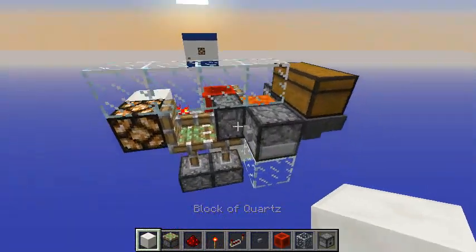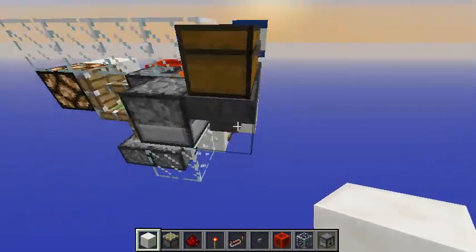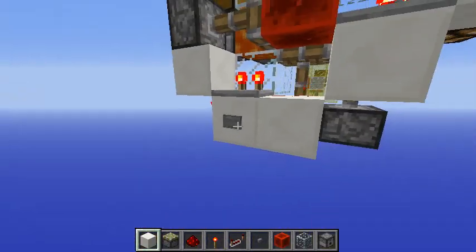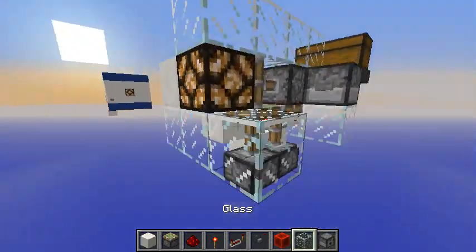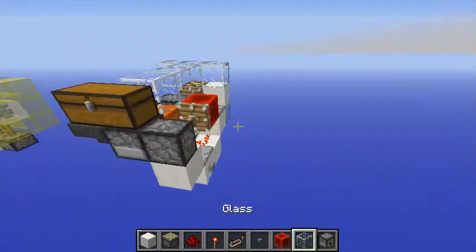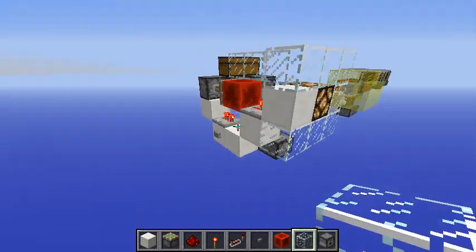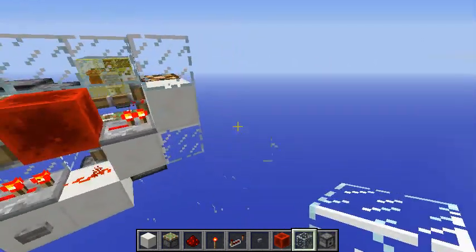If you just want to troll your friends without actually hurting them, you can replace the arrows with snowballs. This wall here is the trap wall by the way. It's a very simple tutorial and I hope you enjoyed watching. I've included a link to Mumbo's original design — go check that out, and please rate the video and come back because I always have cool stuff to show you!